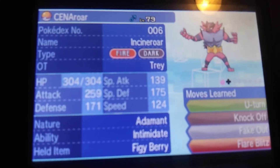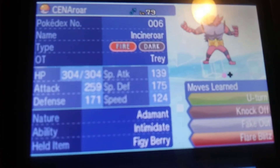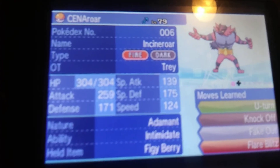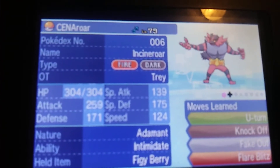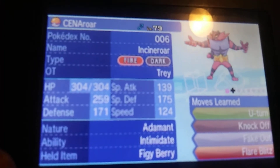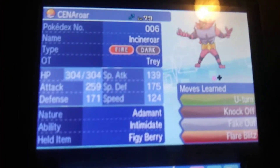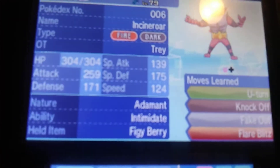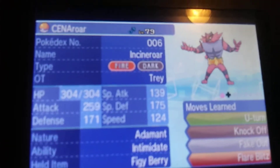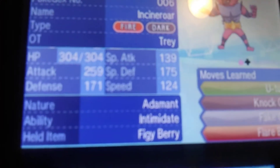Next is an Iapapa Berry Incineroar with U-Turn, Knock Off, Fake Out, and Flare Blitz. I figured the Iapapa Berry would really help out, considering Flare Blitz really wears you down plus the damage you take from attacks. A friend of mine says he doesn't want to use Incineroar because it's ugly, but I don't really care. I'm not using Incineroar because other people are — I saw it in Smash, I knew it was good from the start, and I do like it.